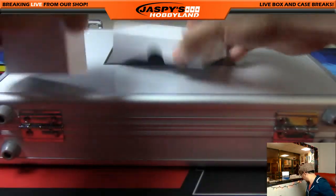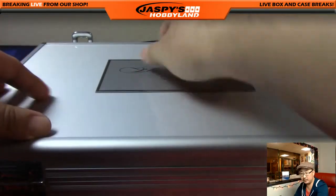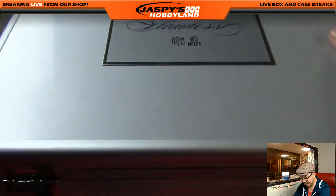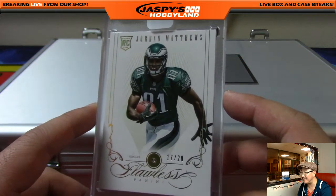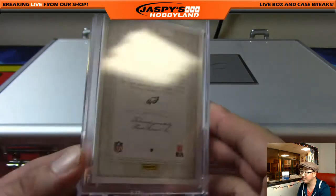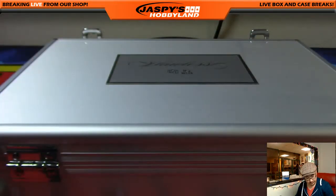All right, that's it there. There will be three encased cards — we'll do left, right, and then center. Left side first — we have Diamond. Diamond Eagle. We had three Jordans in this case: Jordan Cameron, Jordan Reed, and now Jordan Matthews. 17 out of 25, Diamond. There you go, Frank. Jordan Matthews will go to Mike Koontz with the Jordan Matthews.